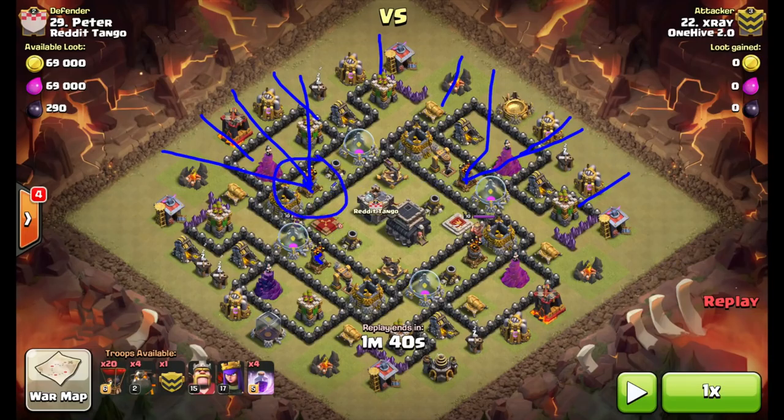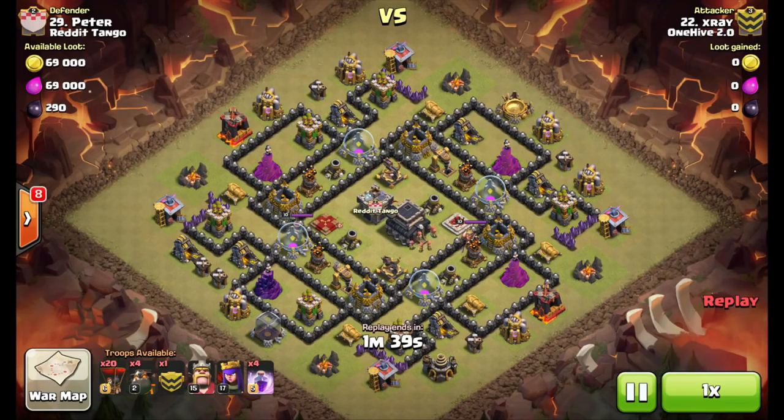The first rage spell comes down to rage the pups, taking out the Archer Queen as well as the Clan Castle troops. Second rage there — everything starts pushing in towards the core. The next couple of rage spells go down here and here, just to push the loons through to the other side of the base. He saves a few and drops them on the back side for some of those defenses. His heroes come down in this area to help with the cleanup process. That's the basic game plan — we'll check out the replay.